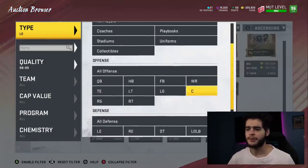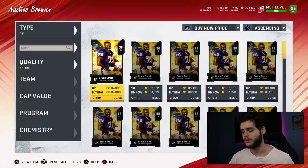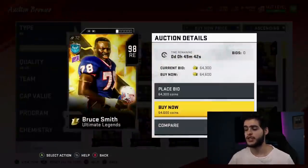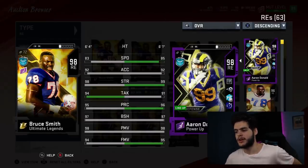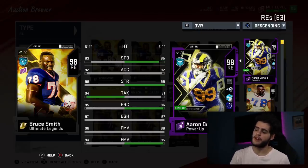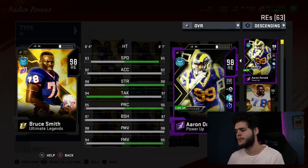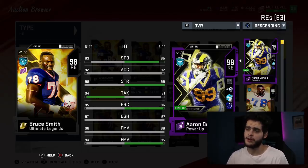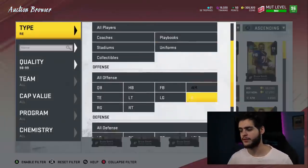Coming over to right end, there's one guy I still just love. If you want a cost-efficient option, I'd probably go Aaron Donald. But if you want a cheap option that's a little bit better, I think Bruce Smith is a slightly upgraded Aaron Donald. Now on paper Aaron Donald's better — you can see that right here. But you have to remember Bruce Smith can still be powered up and Aaron Donald cannot. Aaron Donald really hasn't gotten many cards this year. Once you upgrade Bruce Smith, he has the same strength, better acceleration, way better tackle, same play recognition, better block shed, better power move, and the same finesse move. He'll end up being a 99 overall, and Bruce Smith will be a better overall for your team.